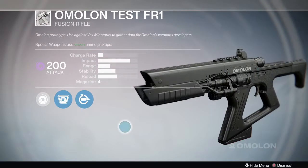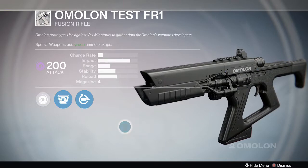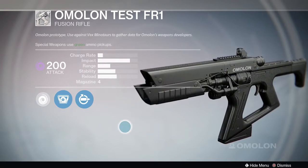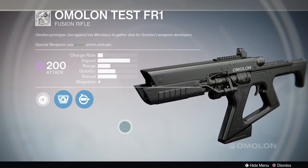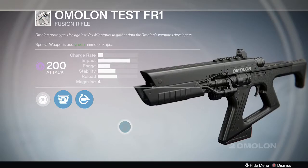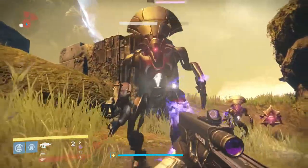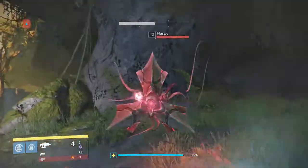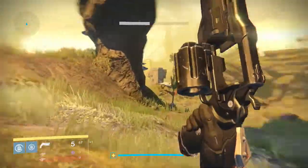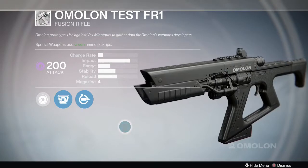Then we have the Amalan Test FR1 fusion rifle. This one you need to kill Vex minotaurs. You can't do this on the Citadel very easily — one, because everybody's doing it there today, and two, the minotaurs that spawn on top are majors and they don't count. You have to kill the red bar, non-yellow-health minotaurs. The ones at the bottom right in the little cave — two of those guys count. Also, on Venus there's one that spawns in the middle near where you killed the big Vex thing for the mine core mission. Kill that minotaur and he'll keep respawning; you can stay there and do it and nobody else will likely be there.